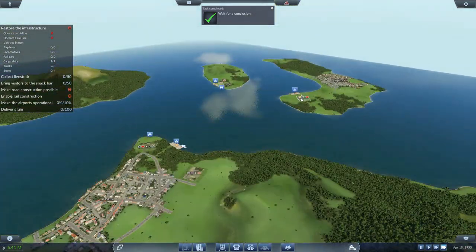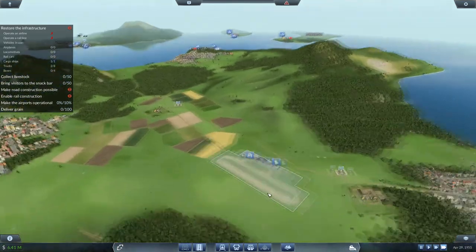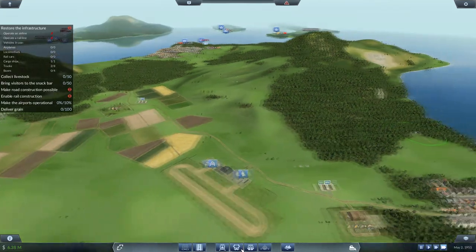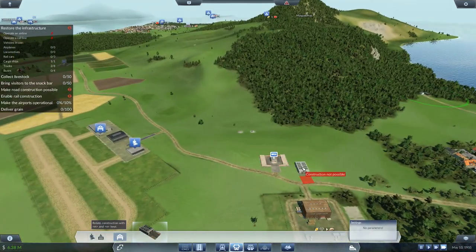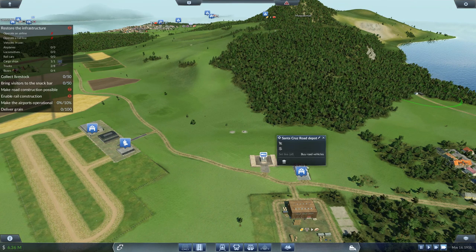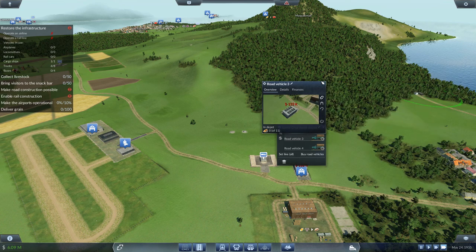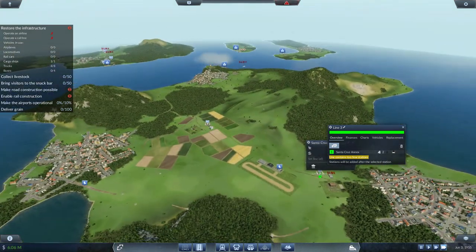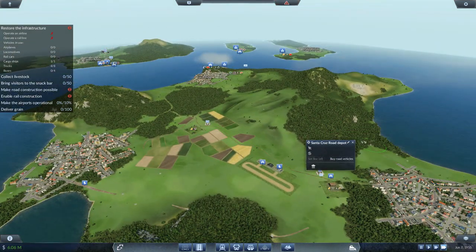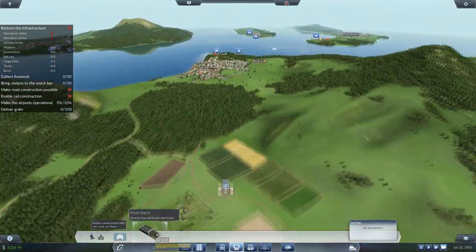We've just found out there's no oil on the map and we have to deliver wheat over here — we can't do that until we get another cargo ship unlocked. Road vehicles — drop down a depot here, buy road vehicles, grab two, set line, new line, just between here and here. That one's going to bring cattle down for slaughter and then bring food back.